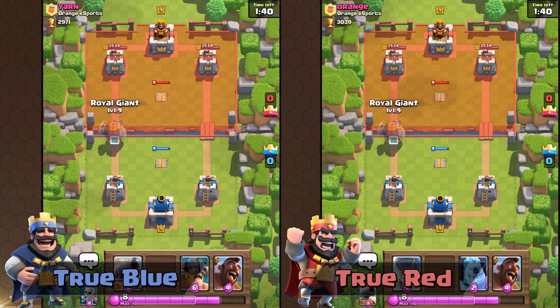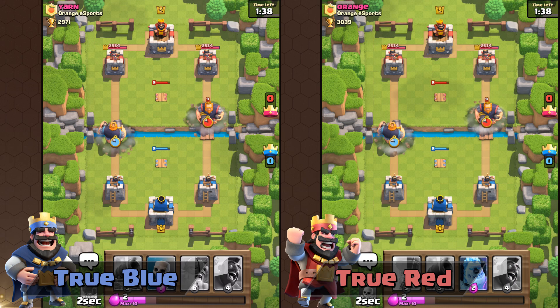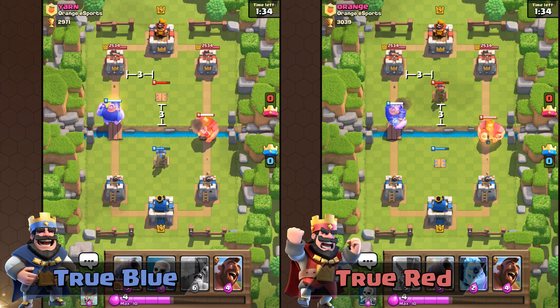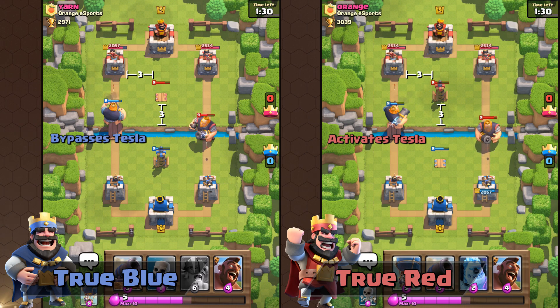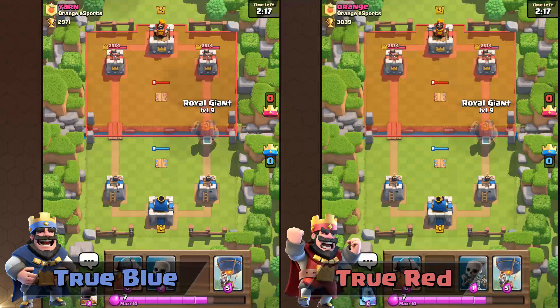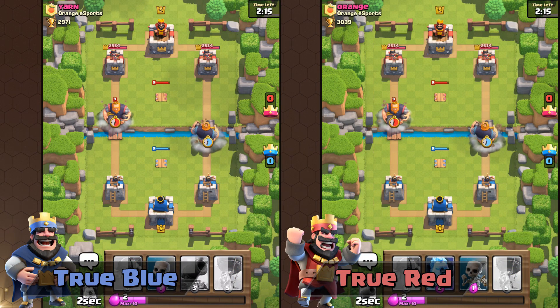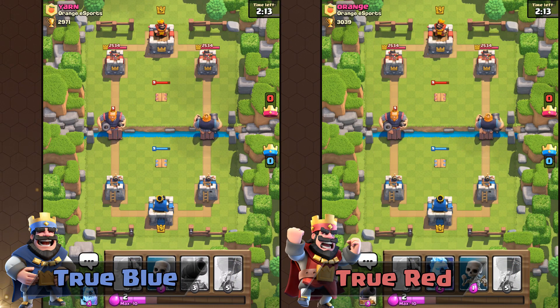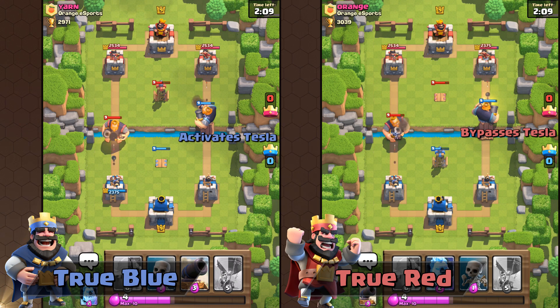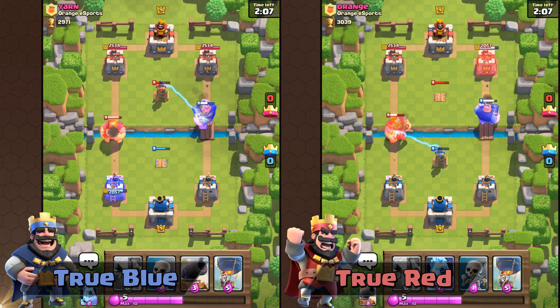Against Royal Giants, there's an inconsistency on both Player Red and Player Blue. When a Tesla is planted three tiles from the river and three tiles from the arena tower, True Blue's Royal Giant will bypass the left side. When you plant a Royal Giant on the right side, True Red has the advantage and can bypass the right side without activating the Tesla.